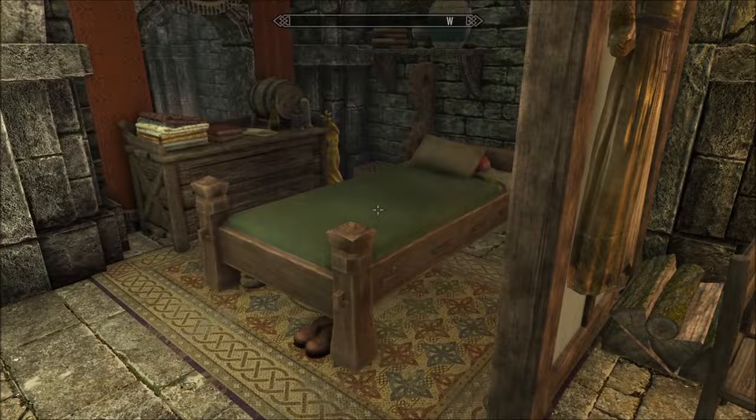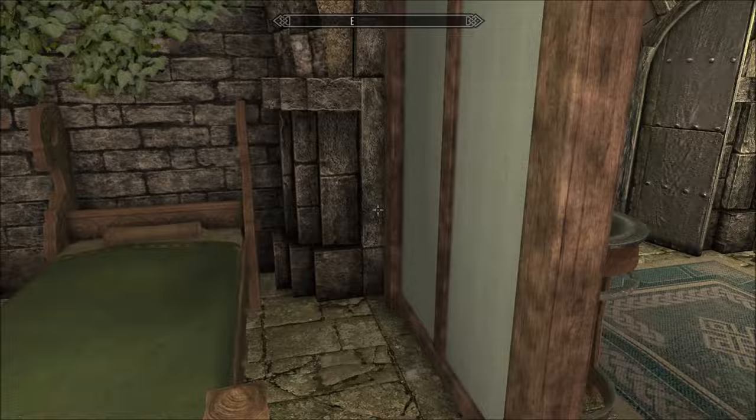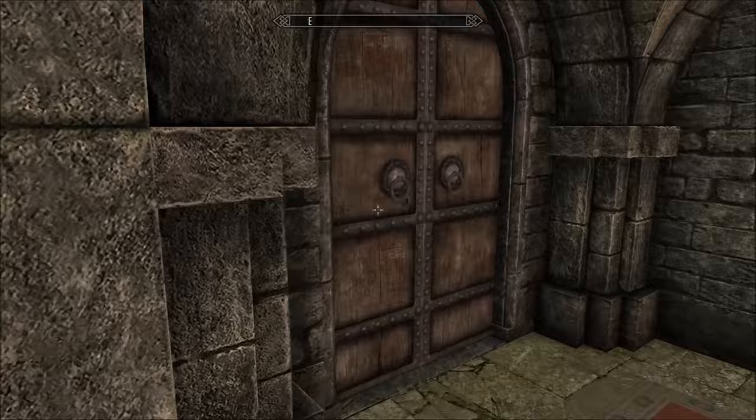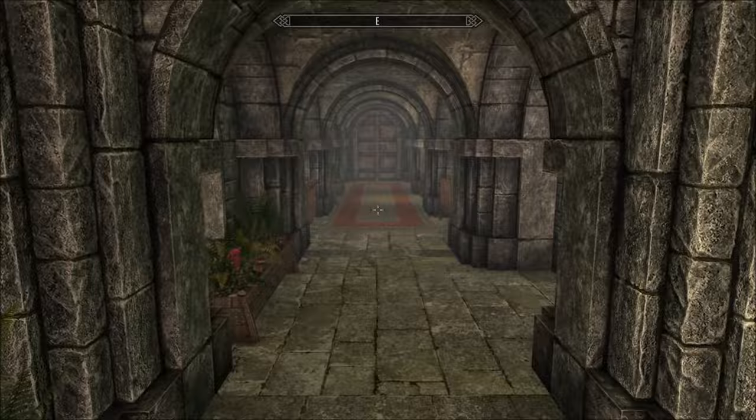Oh yeah, look at this — different style, this is nice. Nice artwork, like the screens. We've got a tower — I'll come back to that, just want to make sure I haven't missed anything down this corridor. Probably didn't — it looks like just a long corridor that leads upstairs.